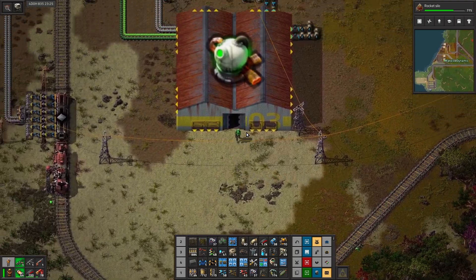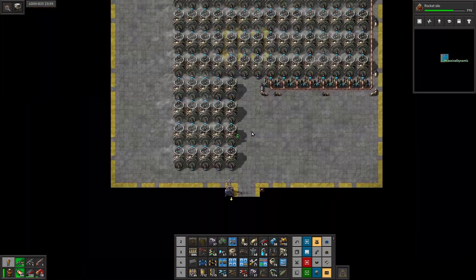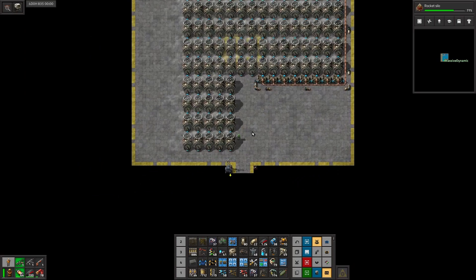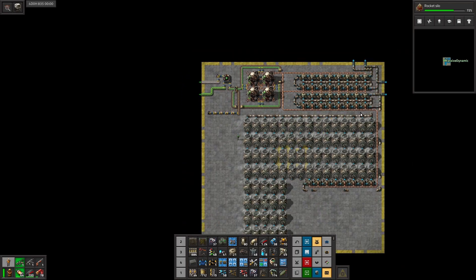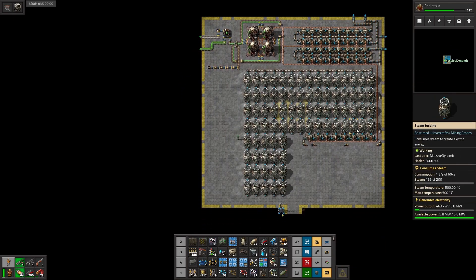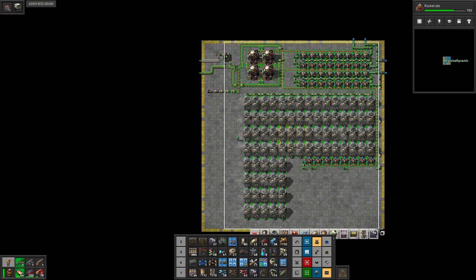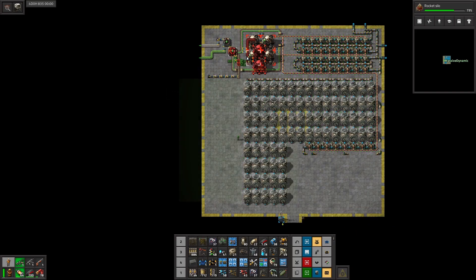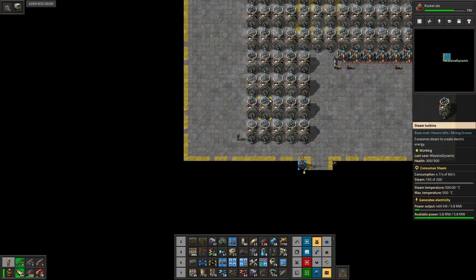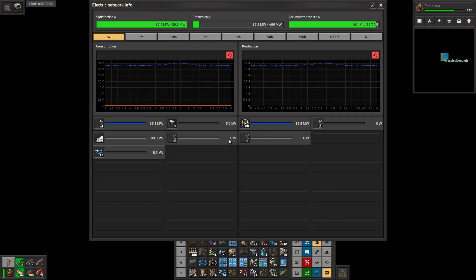I went inside of each of these plants and rejiggered them so that we have the proper ratio. Now we have 40 exchangers and 80 turbines, which gives us maximum output. And then there was the issue that it just did not seem like we were getting enough power output.